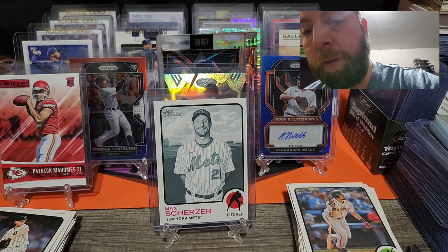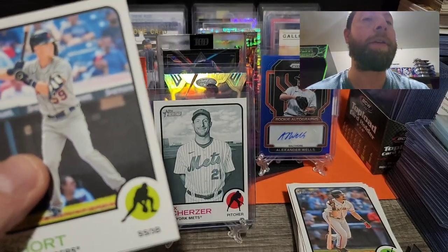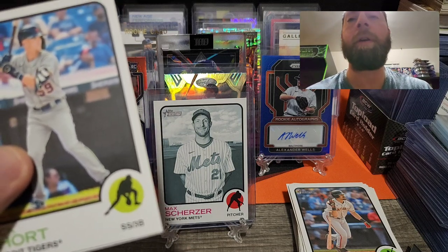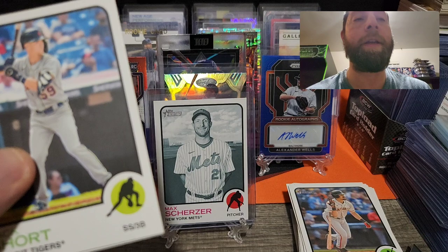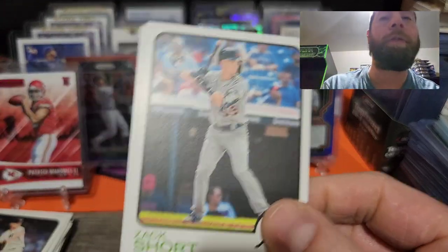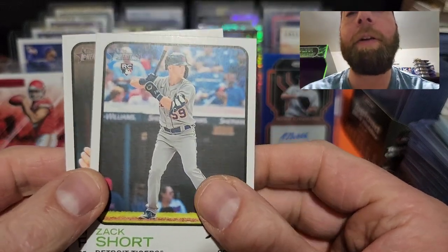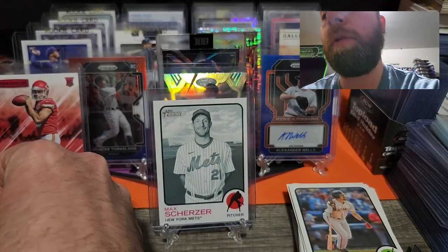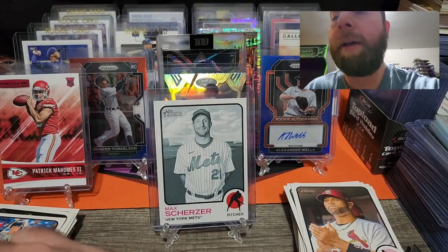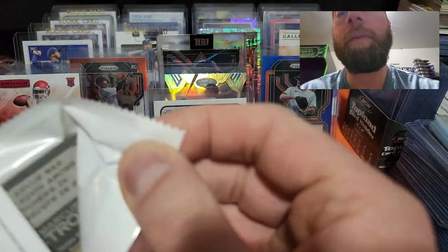Let's continue this rip — I want to make sure I cover everything so you guys understand the product and what you're getting into and my thoughts on it. So far I really like it. Zach Short rookie card and an Albert Pujols to end that pack. Not bad — we did pull a Julio, so I'm not gonna complain.